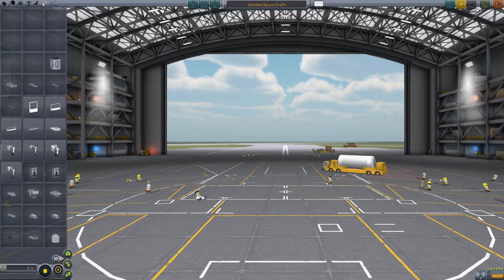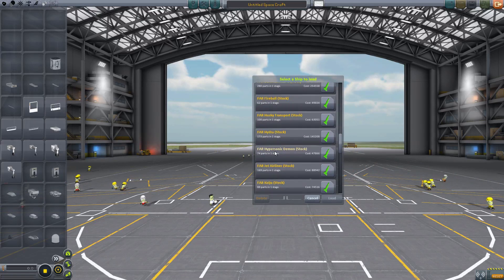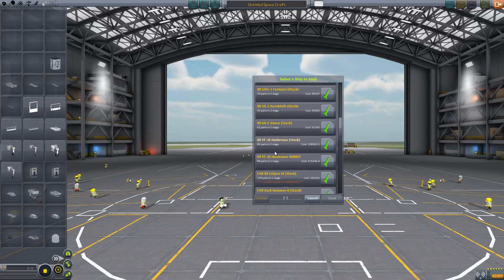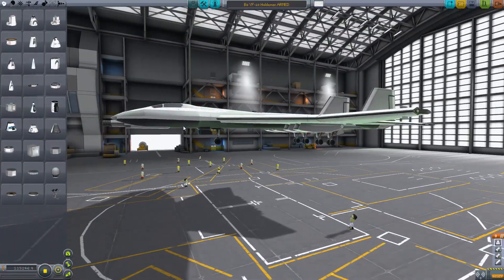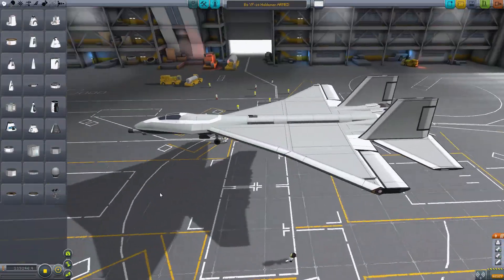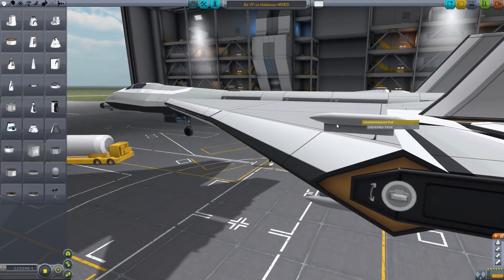Let's load up something — let's load up B9. Haldeman armed. So as you can see, pretty standard, a lot of things you'd expect. However, there is this: countermeasures pod.